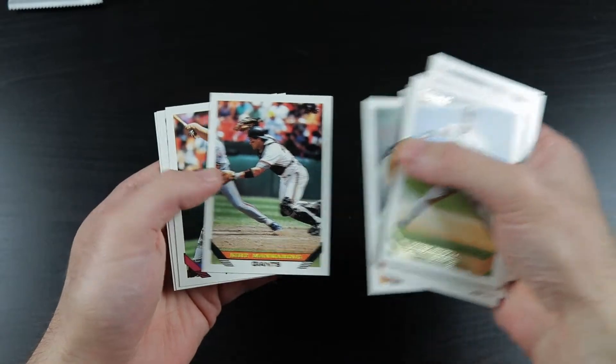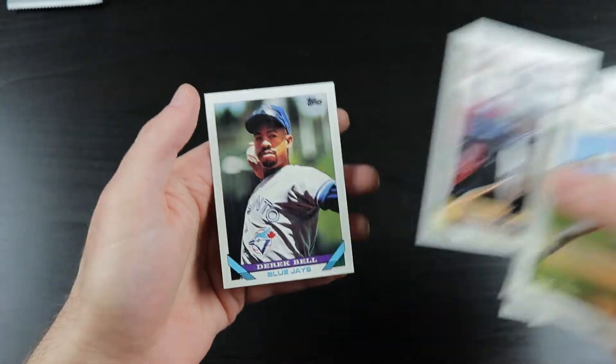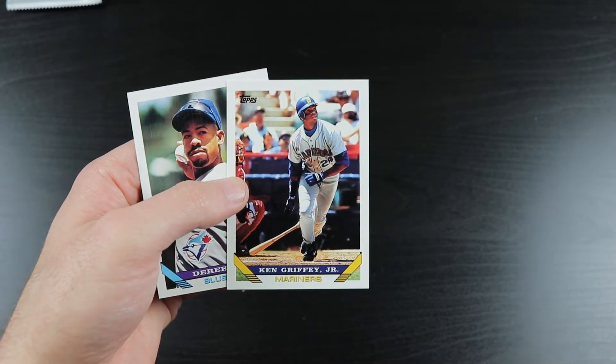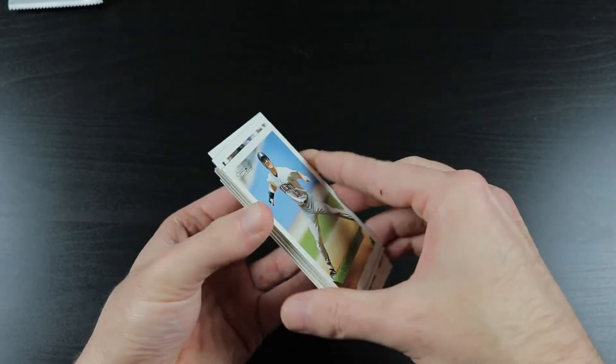Ryne Sandberg, Kurt Manwaring, Kruk. There's a Griffey! Derek Bell. Any pack you get a Ken Griffey Jr. is a heck of a consolation prize in my book. I'm going to put that off to the side just because I like that card. No Derek Jeter — we got teased by two draft pick cards in that pack, but it was not to be.